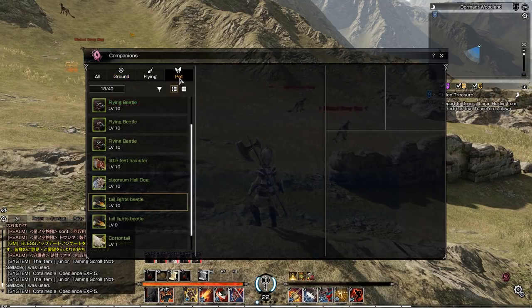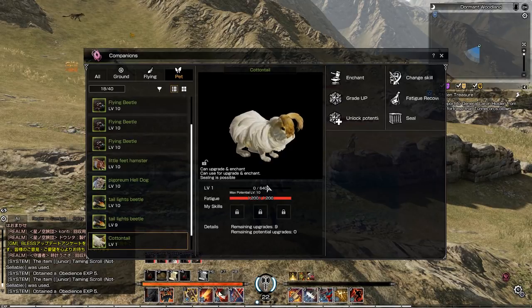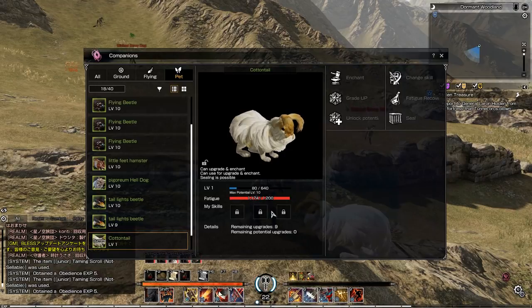We'll talk about upgrades in a minute. You also have pets — the butterfly icon — as well as flying mounts, which we don't have any of yet but they will be available in the game. Each pet has a few different statistics: its level, an experience score, and a fatigue score. They start off at level one. If we summon our little rabbit, you'll see the fatigue went down a little, and as long as they're out the fatigue will continue to lower. In exchange, we get experience.